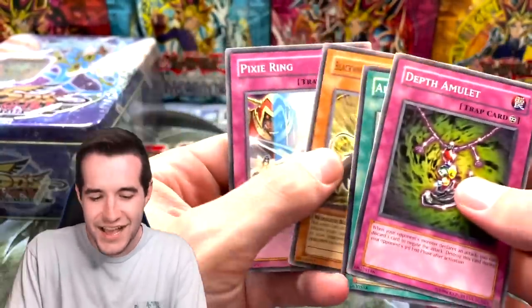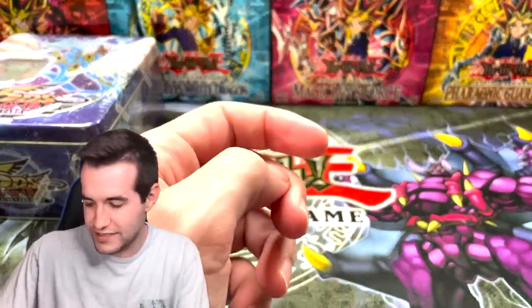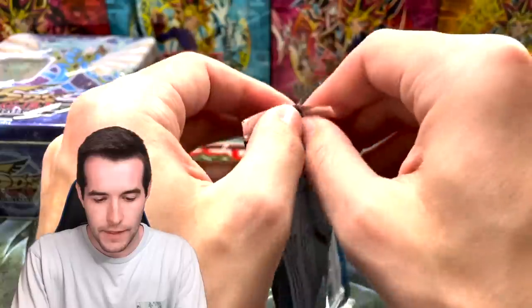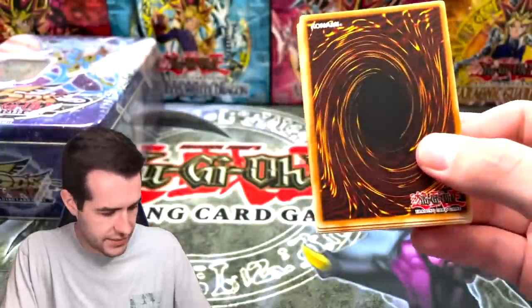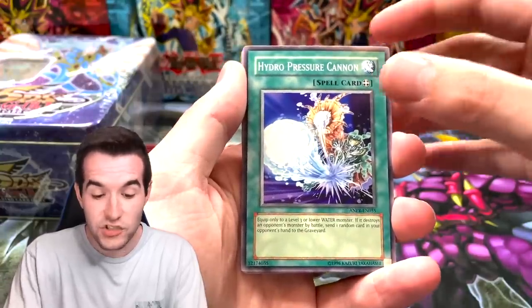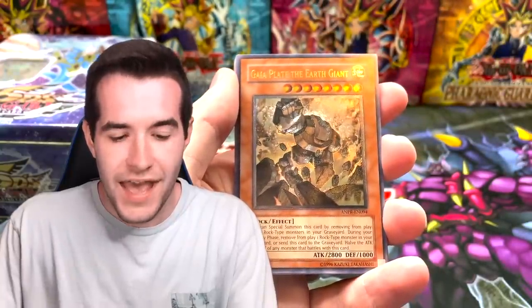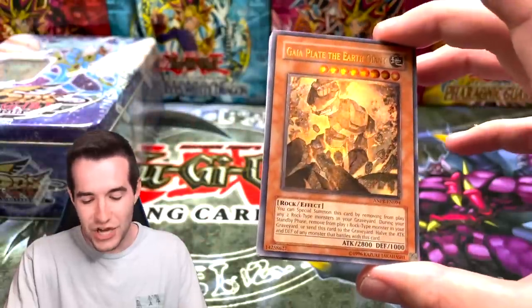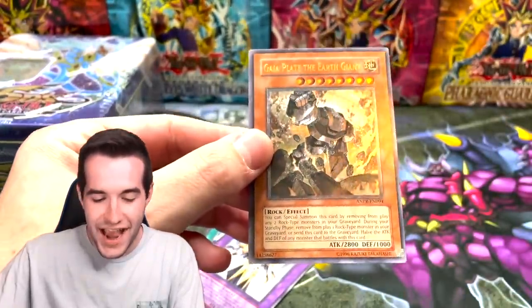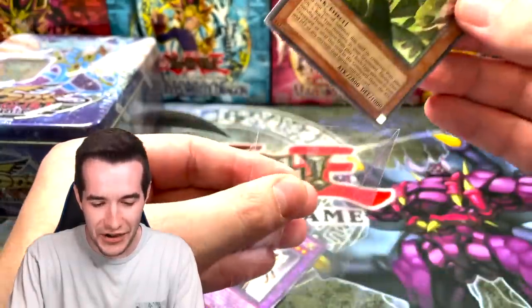Brain Research Lab, Reinforce Truth, Depth Amulet, Advanced Draw, Blackwing Fane the Steel Chain — we can thank Eduardo for giving us a ton of those, it's pretty epic. Come on guys, I would love to pull the ghost rare for Ex Gamer for his birthday. He actually sent — Gaia Plate the Earth Giant ultimate rare! So now we have the ultra and the ultimate rare in like a couple of packs. That's pretty cool!